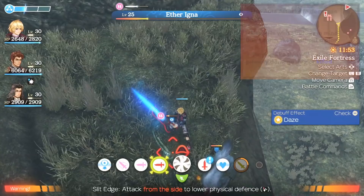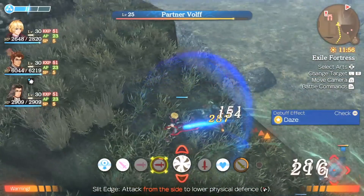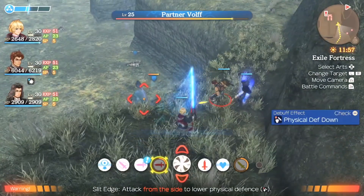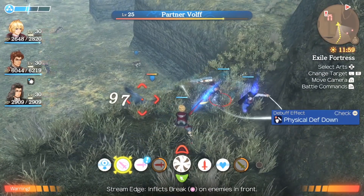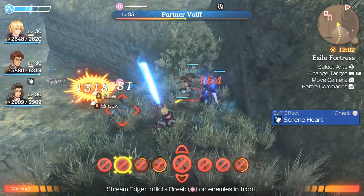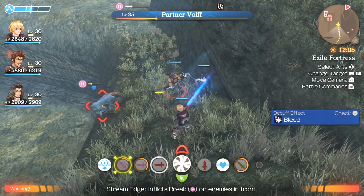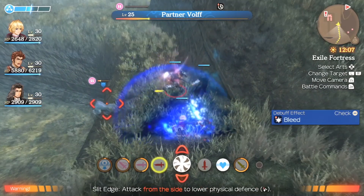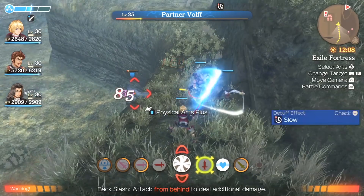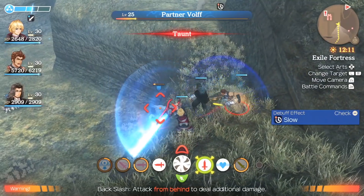Look at how I operate Shulk here. I am five levels higher than the partner Volf, but the point is I use Stream Edge and Air Slash right in a row, then I calm down. I use a preemptive Shadow Eye just to make sure the aggro gets off of me, and I just use some auto attacks to finish it all up. The aggro is kept on my tanks, and everything finishes up nicely.